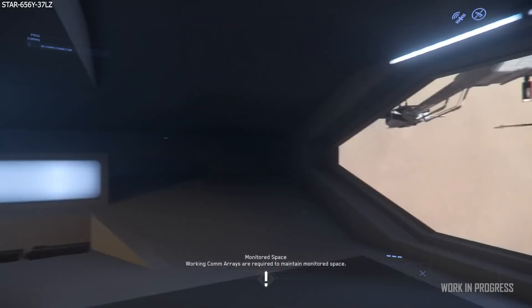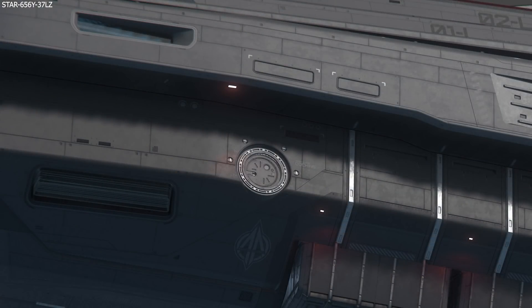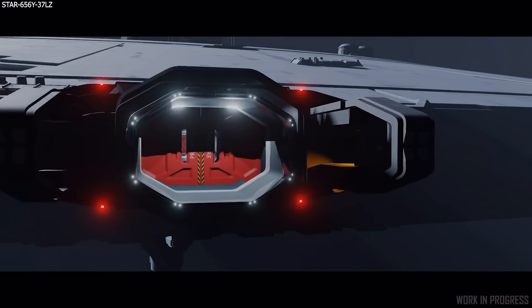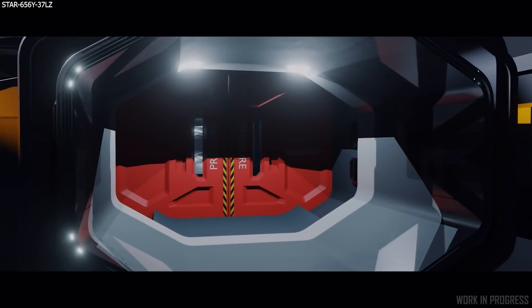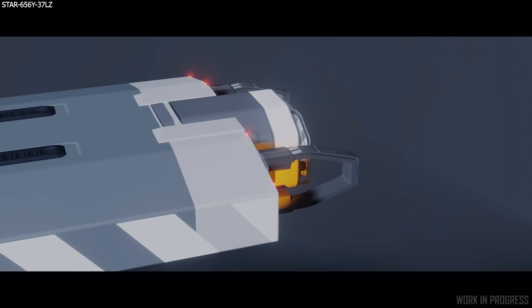I would think that this feature will include both docking collar types — we have the circular two-meter diameter collar and the larger rectangular collar, which I believe is two by four meters. It also mentions docking to other ships on the card. At first it sounds like it's only going to apply to docking to space stations, and then later on we'll get the ship-to-ship docking.